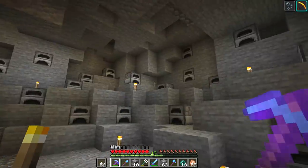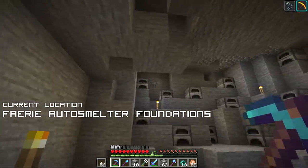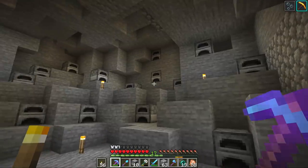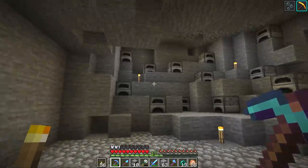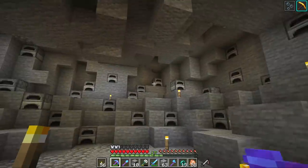I've cleaned up the cave, got rid of all the diorite and all the granite, and installed 32 fairy houses into our auto-smelting facility. This is going to look so sweet when it's up and running. I can imagine all of these houses turned on, the lights in here flickering away, smelting all of our stuff.